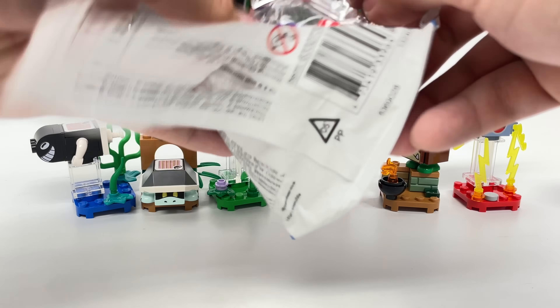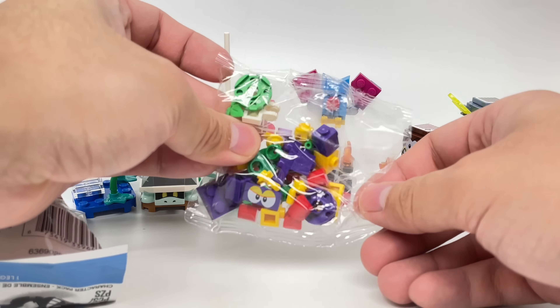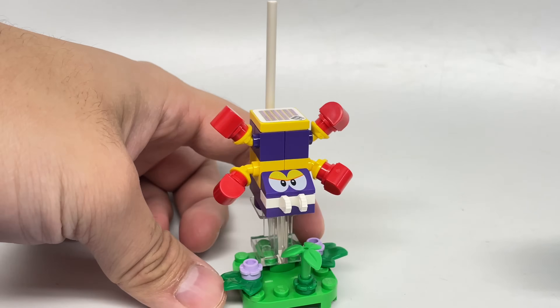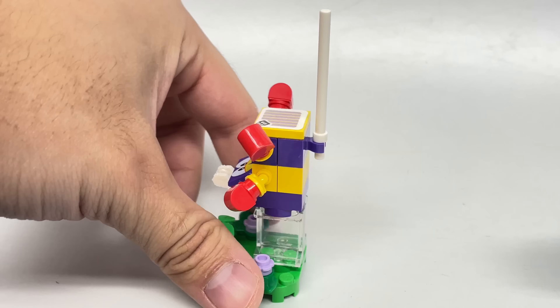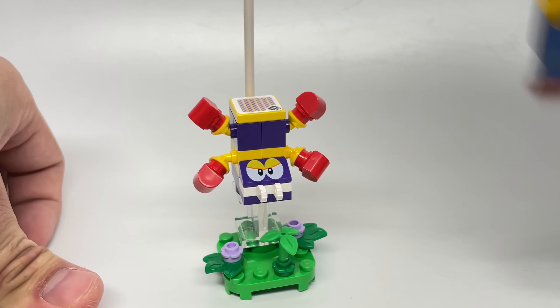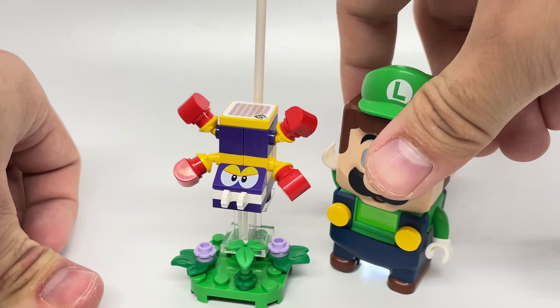For our first pack, we got our first repeat, which is this spider — more specifically, it's Scuttlebug. I did fill this up so I could get an extra one, because I kind of want to make a poison area since somebody requested it long ago. So this was intentional, but not a great one to start out with. If LEGO Mario or Luigi jump on it, it's just a one stomp, one coin thing.